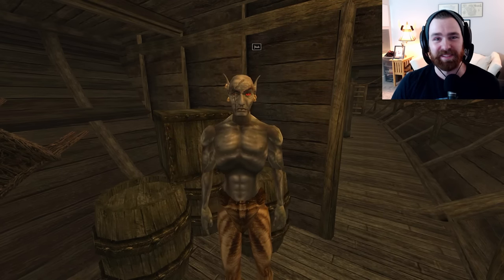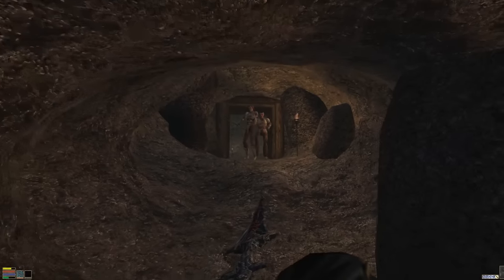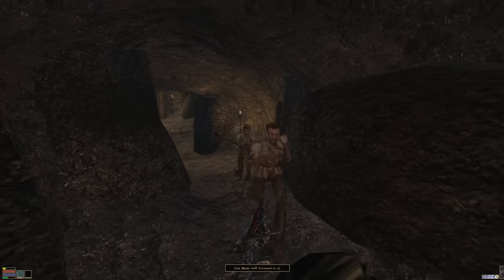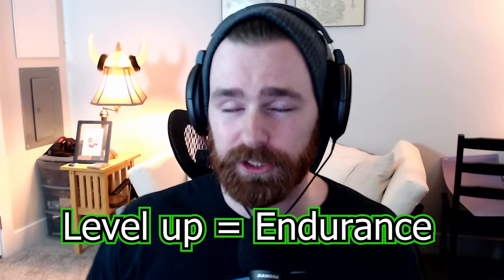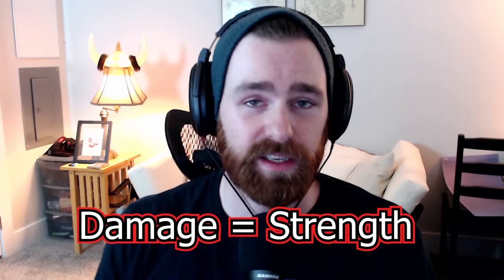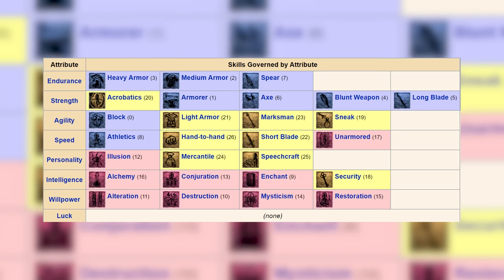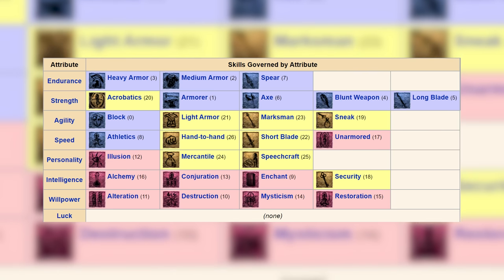Let's get into this build. Before we break down our race selections, I want to mention a couple things about the spear skill. First, spear is amazing if you want to be a nimble back-foot fighter — due to its long reach and speed scaling in Morrowind, you can melee attack enemies without them ever having a chance to hit you. Second, the spear skill is technically governed by endurance, not strength, but spear damage scales with strength — making it the only melee weapon that levels endurance while scaling off strength.